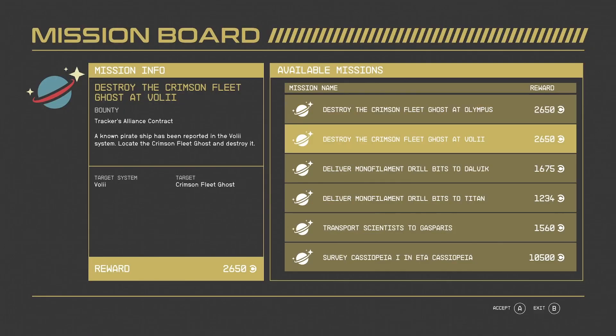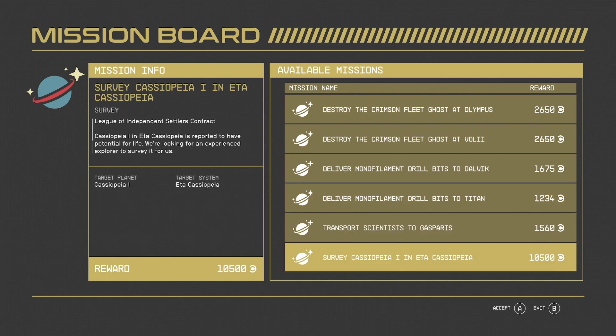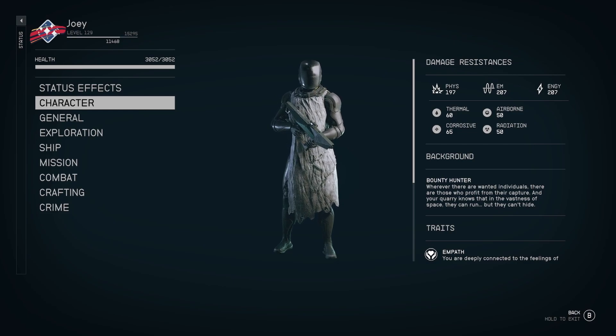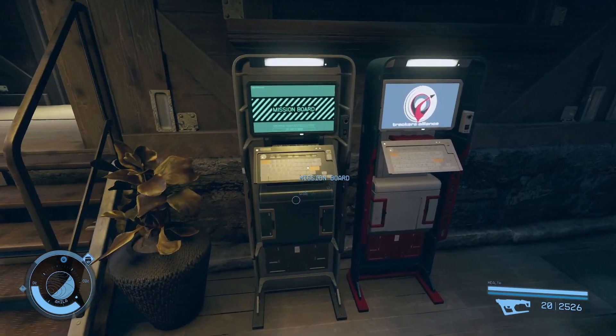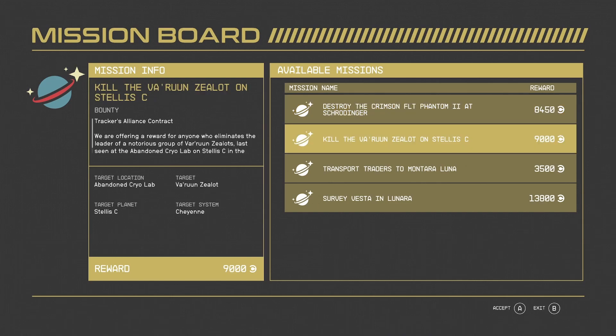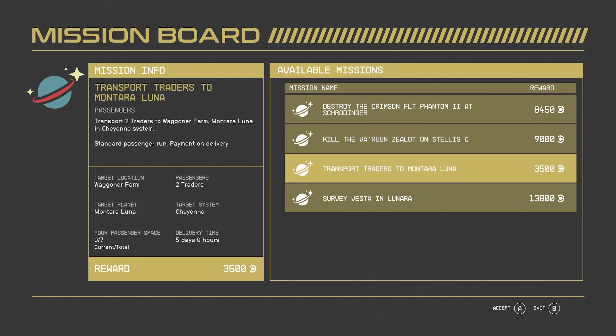This mod elevates the concept of contract taking to a new level. Rewards now align with the scaling of other quests in the game. At each tier, credit rewards see a gradual increase. For instance, a standard kill quest starting at 3,200 credits now yields 3,800 credits at level 7, 7,200 credits at level 48, and peaks at 9,000 credits at level 75. During my testing, this mod impacted mission boards for other factions as well, making mission boards genuinely worthwhile later on in the playthrough.